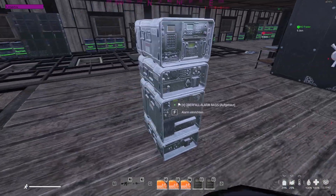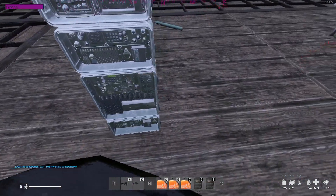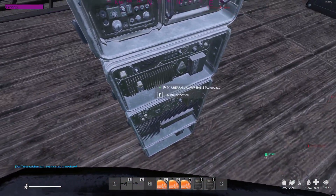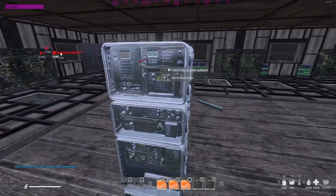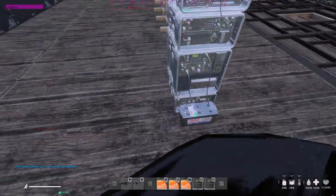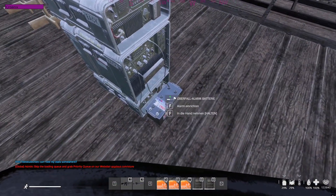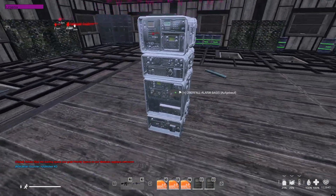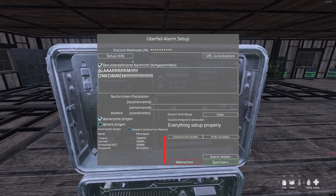Let's get into it. As you can see, I've built the raid alarm. First of all, take the base in your hand and place it on the floor. After that, take the transmitter in your hands, go to the base, and press left click on your mouse to attach it. The third thing is to attach the battery — the raid alarm battery. Go to the side of the raid alarm, go to the bottom, take the battery in your hand, and left click. That's all. Then you have to authorize, and then press F and you get this interface.